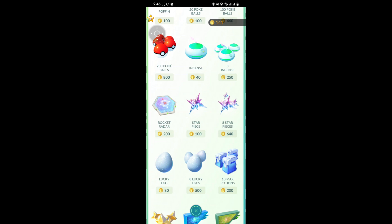As you open the Shop page, just scroll down — keep scrolling — where you can see the Star Piece right here. You have two options to buy the Star Piece: either buy a single Star Piece, or you can buy eight Star Pieces altogether. For the single Star Piece it will cost you 100 PokéCoins.